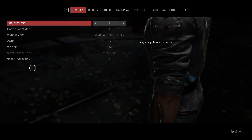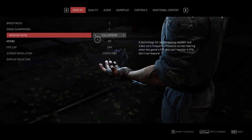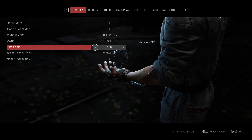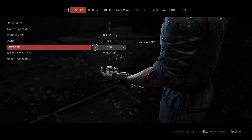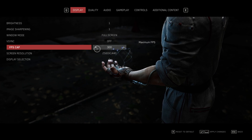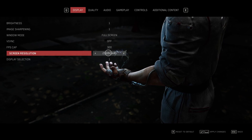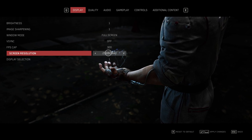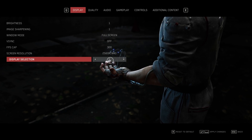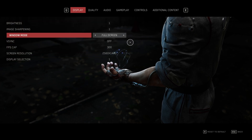Head to Options to begin. On the main menu, Display, Brightness, and Image Sharpening are your preference. Set Windowed Mode to Full Screen, and turn V-Sync off. The FPS cap should be the same as your monitor, if not a bit higher — you can raise it to 300. But if your graphics card is being completely given to this game, leaving nothing for OBS to record with, you can drop this FPS cap to just below your actual FPS numbers, leaving a bit of GPU available for recording software. Screen resolution should match your display, or at least be a compatible resolution — otherwise your screen will look blurry. Display selection is your preference.